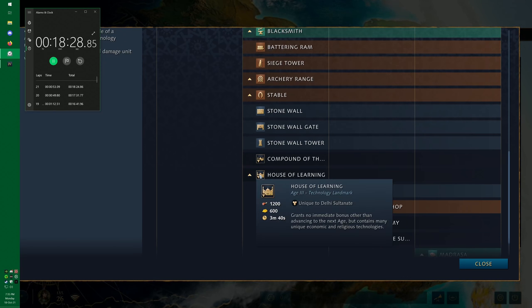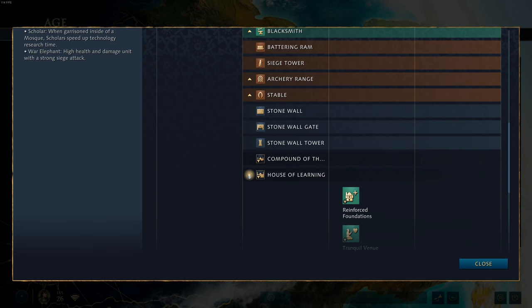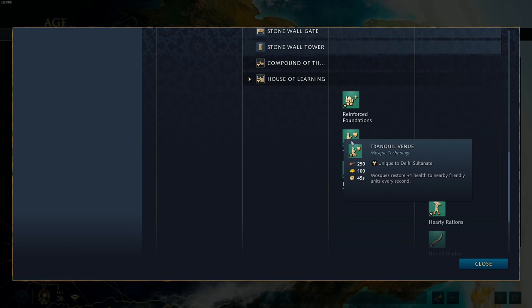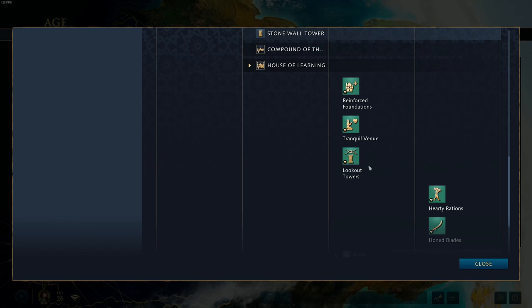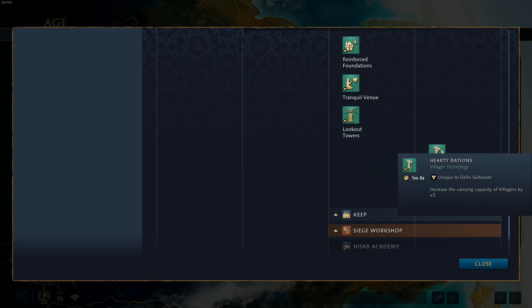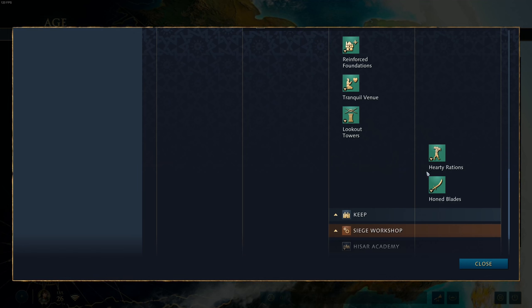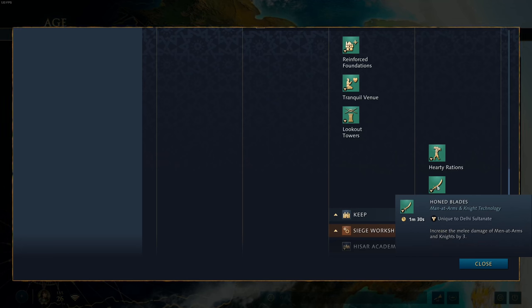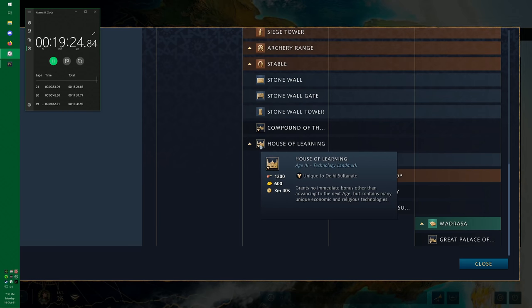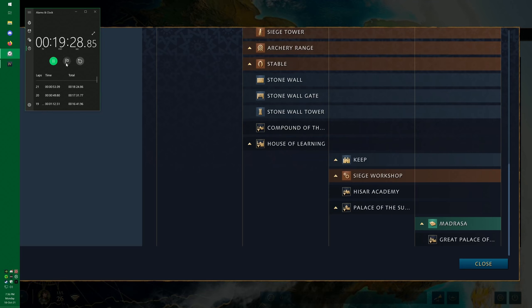The House of Learning grants no immediate bonus other than advancing to the next age, but contains many unique economic and religious technologies. These include: Reinforced Foundations, which adds 5 maximum population to houses and town centers; Tranquil Venue, where mosques restore 1 health to nearby friendly units every second; Lookout Towers, which increase outpost sight range by 50%; Hardy Rations, an Imperial age tech that increases villager carry capacity by 5; and Honed Blades, which increases melee damage of men-at-arms and knights by 3. People tend to opt for the House of Learning over the Compound of the Defender.